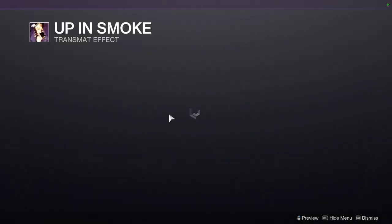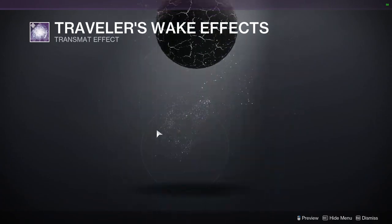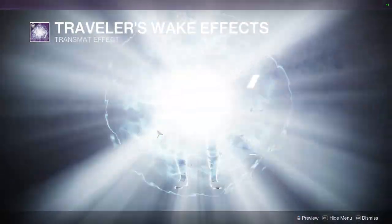Then for the stuff at the bottom we have Ossified Entrance, we have Up in Smoke, and then Traveler's Wake effects — it's bright as hell.